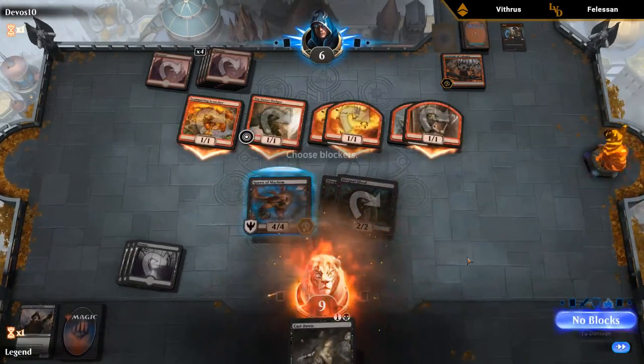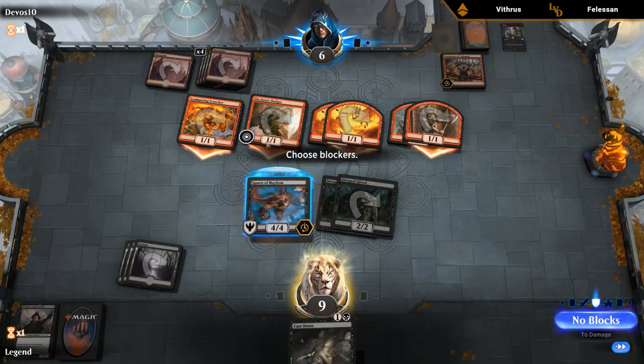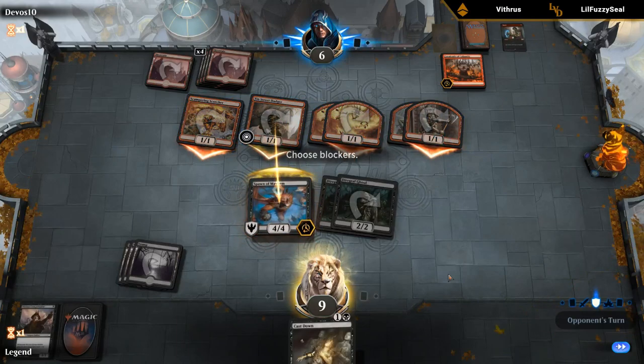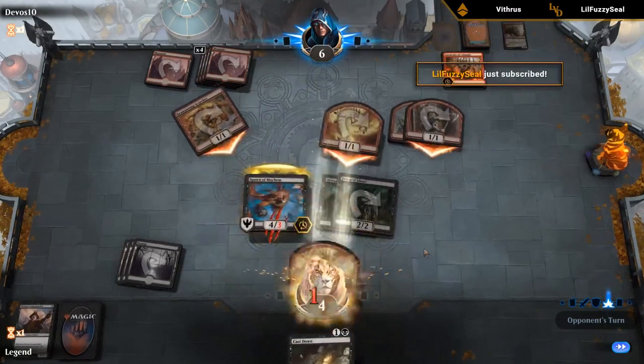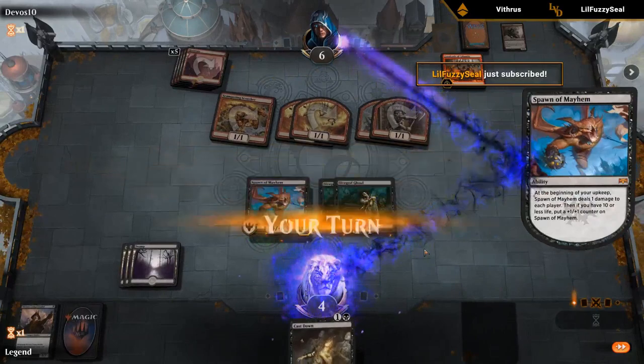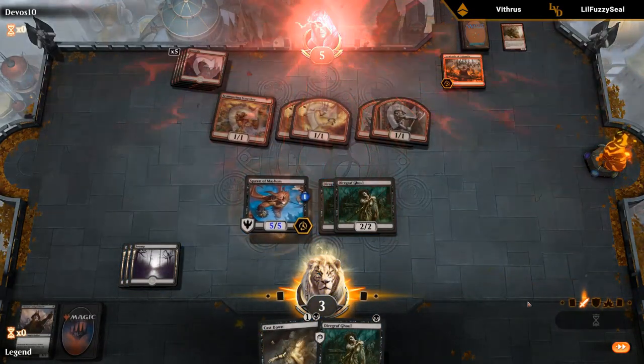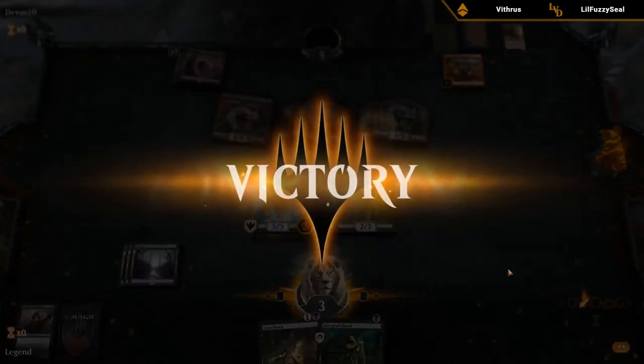Spawn of Mayhem also deals one to us, but we should still survive. The opponent put themselves dead on board — also able to beat the Cavalcade variety.